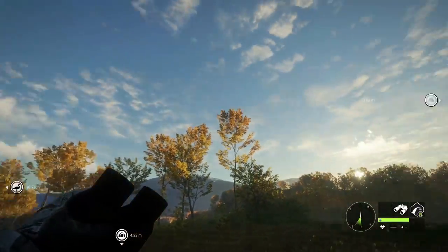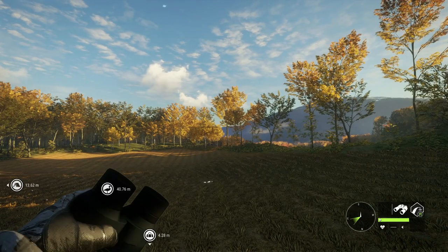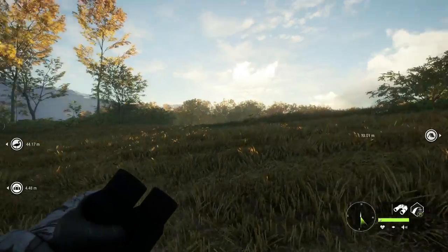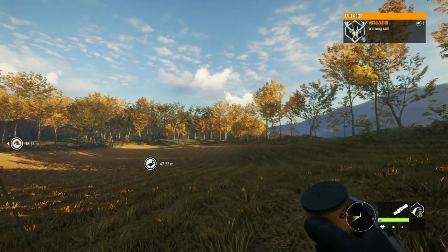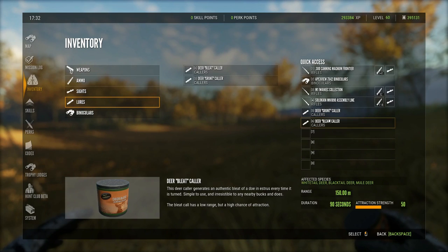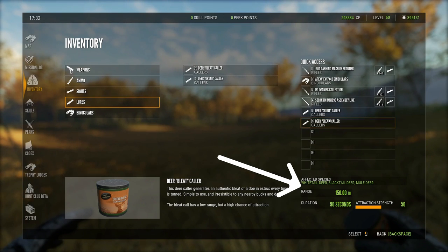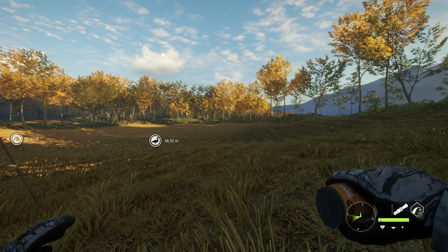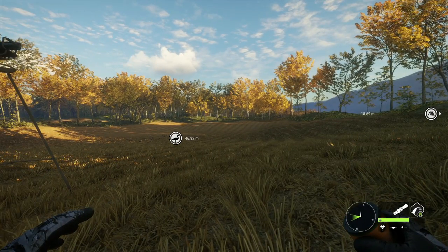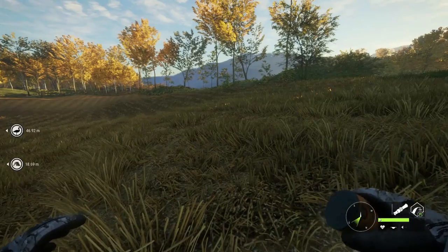You're going to be sitting with your geese setup, waiting until you see some off in the distance - maybe two or three hundred meters away - then start using the appropriate collar. For deer, let's say you have your M1 or your .243 and your collar. You want to check the range shown under the affected species - you'll see range, duration, and attraction strength. This is one of the short ones: it works in a range of around 150 meters, the call lasts 90 seconds, and it has an attraction strength of 50.